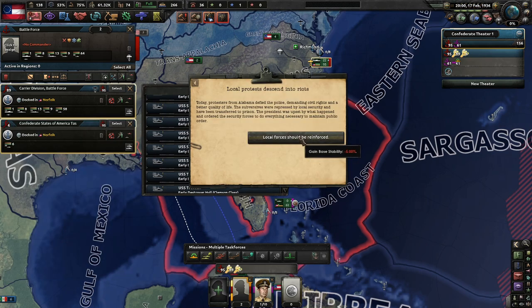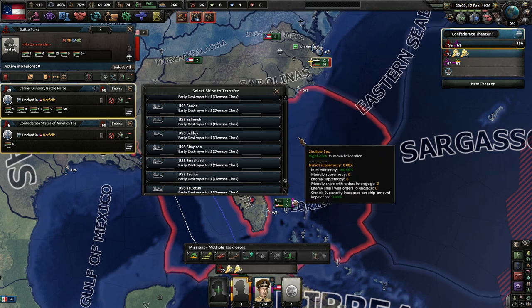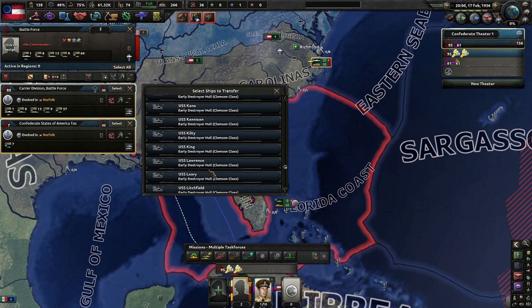Local protests descend into riots. Protesters from Alabama defy the police, demanding civil rights and a better quality of life. The subverses were repressed by local security and transferred to prison. The president ordered security forces to do everything necessary to maintain public order. We lose some stability.